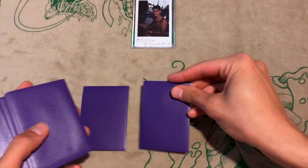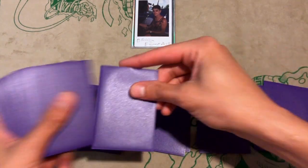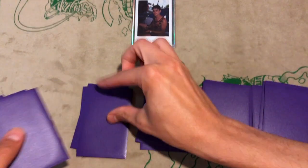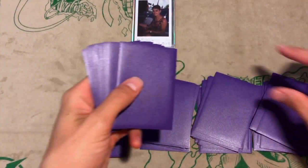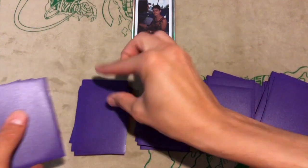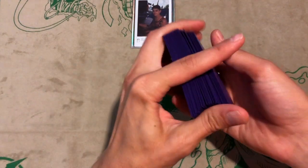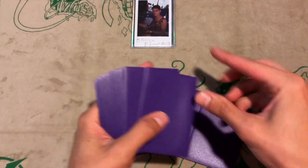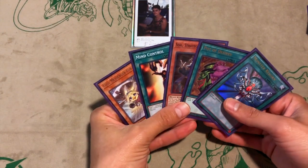I'm going to be as transparent with y'all as possible — I'm power shuffling on this next combo because that hand is pretty broken. Broken hands don't happen all the time, but fortunately y'all got to see a pretty broken hand for what Fur Hires can do. I'm hoping this one is a little less broken to show you that the deck can still play with average hands, because even average hands can still push you through to get you into game. Let's see what the second combo can get us.